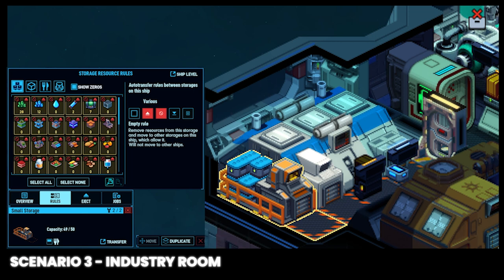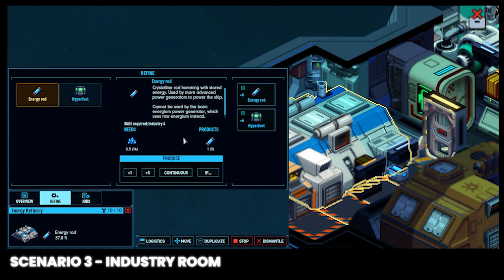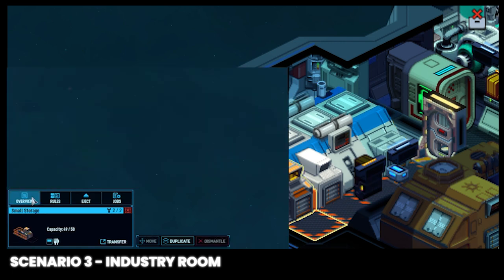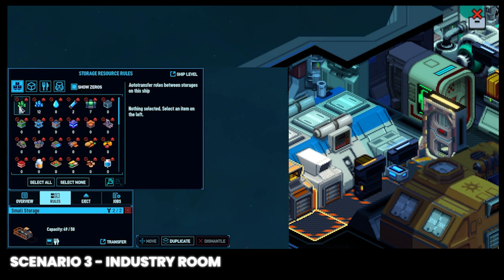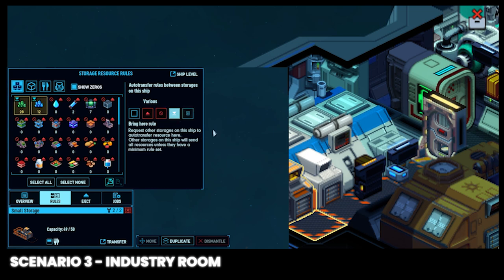Now we'll identify the input and output resources for the energy refinery. Click on the energy refinery and click on the energy rod — this tells us that we need energium as an input and it will output energy rods. Clicking on the hyperfuel shows hyperium is the input and hyperfuel is the output. Now click on the small storage and click rules. Hold shift and left click on energium and hyperium and click the bring here rule. This will force all energium and hyperium to be brought to this small storage as the highest priority on this ship. Next, hold shift and click on the energy rods and hyperfuel, then click the no rule button. This allows crew members to travel a short distance to retrieve input items and a short distance to clear the output tile to allow for more production.